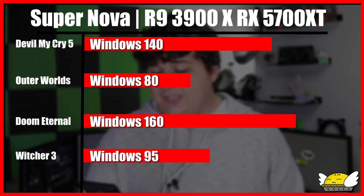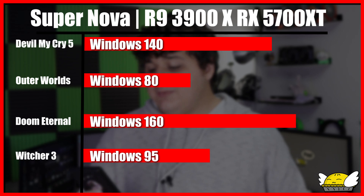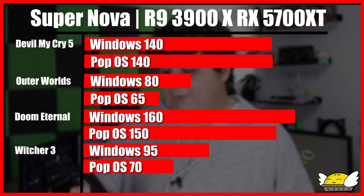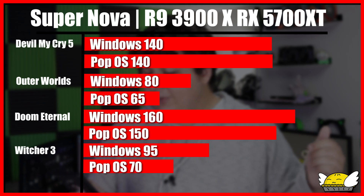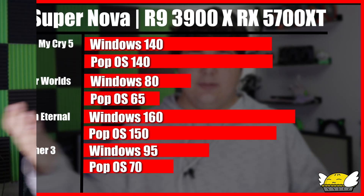Starting with our Windows numbers: Devil May Cry ran at 140 frames per second, Outer Worlds was 80 FPS, Witcher was 95 FPS, and Doom Eternal ran at 160 FPS. Going over to Linux, the Re-Engine did not see any difference and still ran at 140 FPS. Outer Worlds ran at 65 FPS, taking a massive hit. Witcher 3 ran at 70 FPS. Doom Eternal took a hit going down to 150 FPS, losing 10 frames per second - and it did run without any extra compatibility layer needed due to a recent Proton update. So we have quite a bit of performance to make up on a lot of these games, and on some we might have performance to gain.